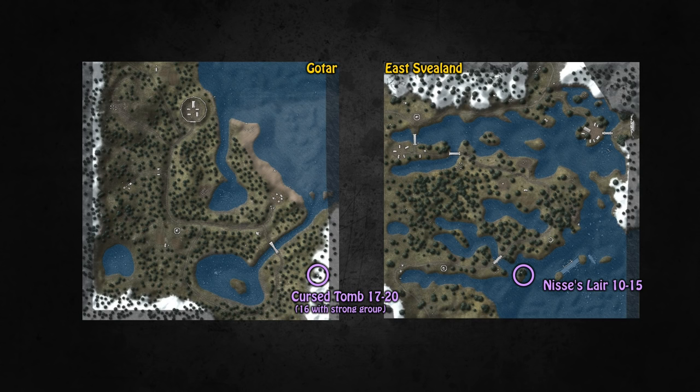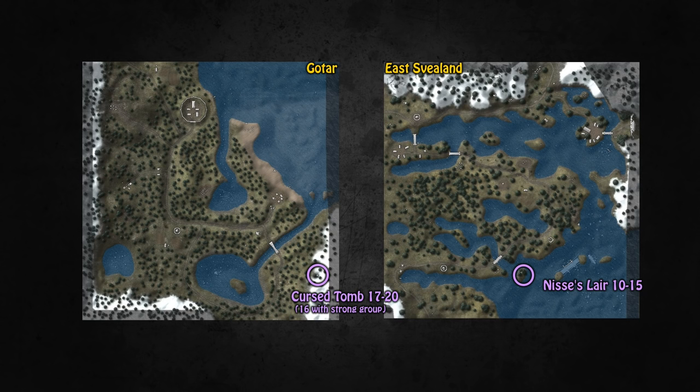You also have the option of two dungeons. You can go to Nis' Lair from level 10 all the way up to level 15, as the level range there is quite wide. From level 17 to 20 you can make your home in Cursed Tomb — a really strong eight-man melee group with all the bells and whistles can even go there at level 16. Cursed Tomb is a particular favorite because there are a lot of neutral monsters that make pulling easy without much danger, and you can get good items for pretty much any class in your group.